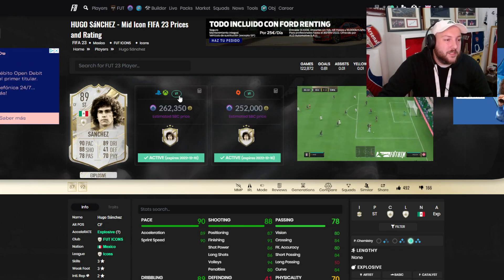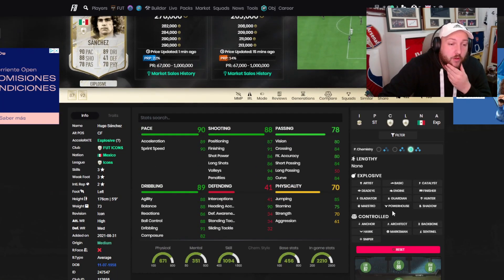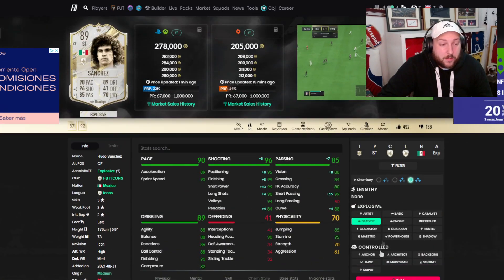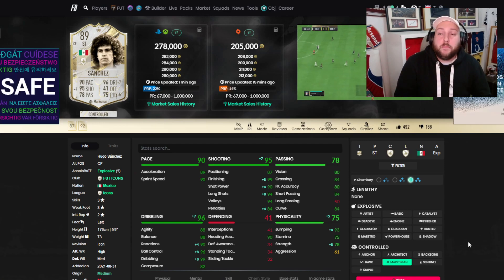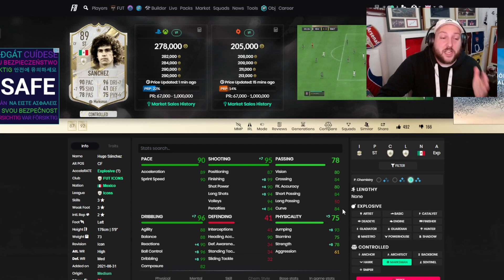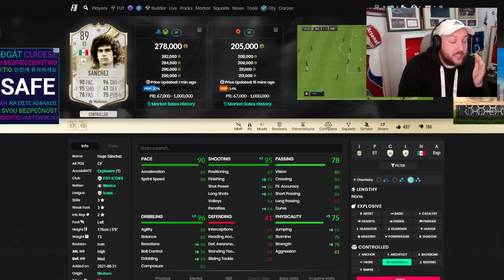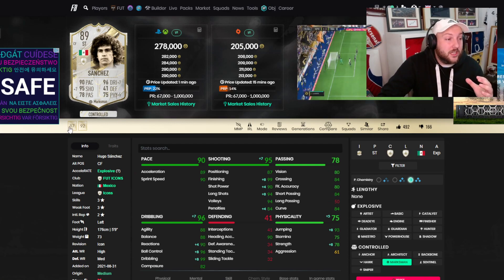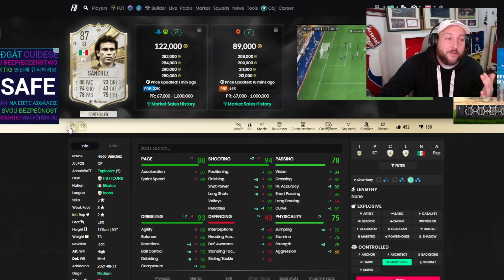So on the market he's got about 270,000 coins compared to his SBC price of 262k. I do think that's a little bit pricey for the card. We ended up going for a marksman to make him more controlled — or a dead eye, I believe — and he was very clinical in terms of getting the ball set up into space. Shooting was a bit inconsistent but we can put that down to FIFA being inconsistent. With a marksman he has 99 finishing — I think it's just down to the goalkeeper being unbelievable. When I played with his base he was finishing everything. There is no difference between his base and his MID in terms of finishing, I just find his base has a little bit more control on the ball, especially for almost half the price.